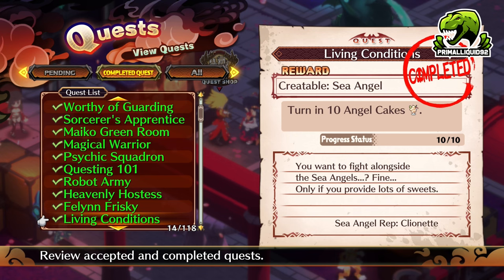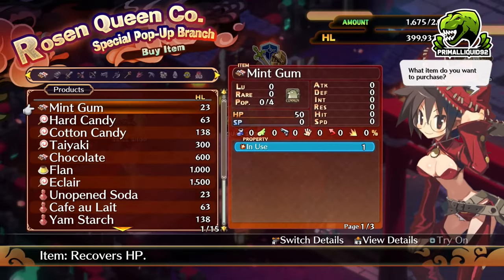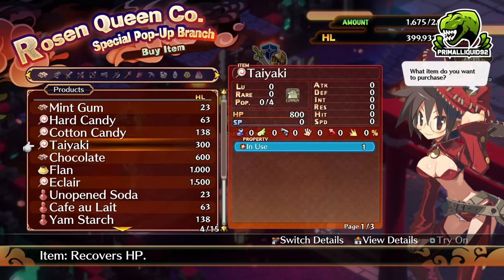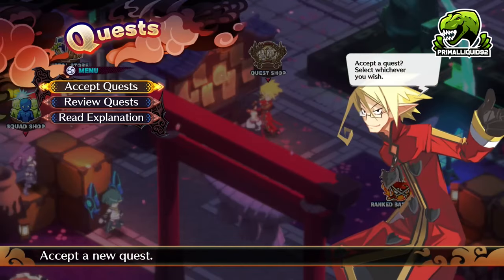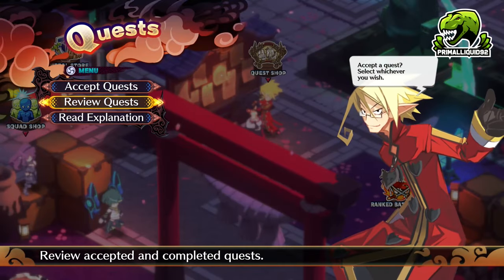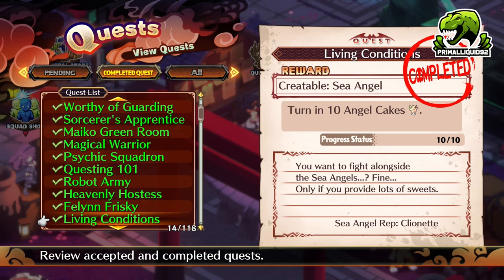After that, we have the Sea Angel. The quest says turn in 10 Angel Cakes — this is a massive translation error that completely screwed me over during my playthrough. It is not 10 Angel Cakes. In order to complete that quest, all you need to do is go to the general store and buy 10 healing items. That's literally all you need to do — you do not need Angel Cakes. Hopefully you guys will not get screwed over by the horrible translation in this game.